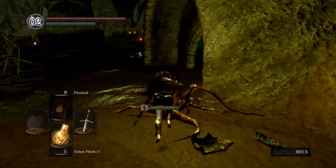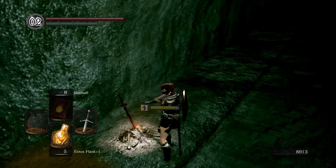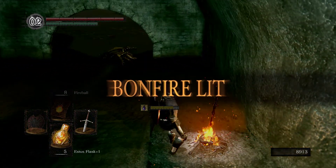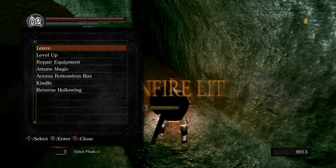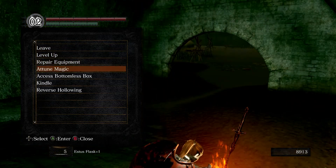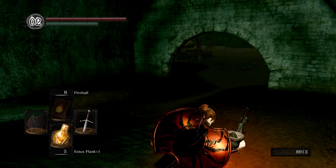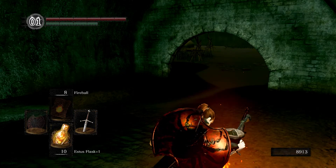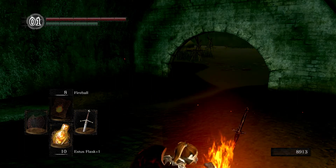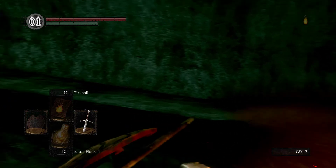Oh my god, there's more of you — I'm just gonna go sit at the bonfire, get rid of this poison, get rid of all your mosquito punks. We have an extra humanity, so we'll kindle. We're gonna explore this entire area, and then we want to do a level up.